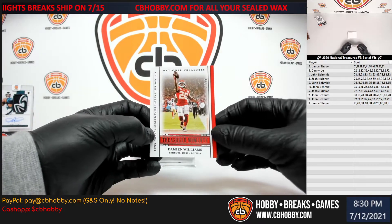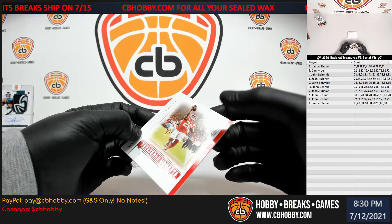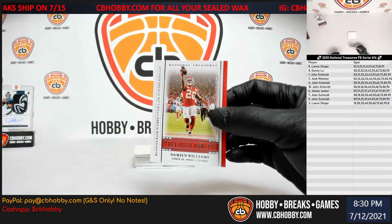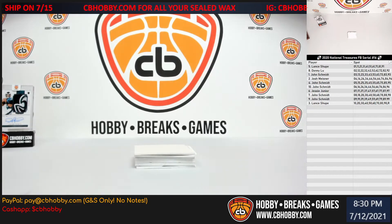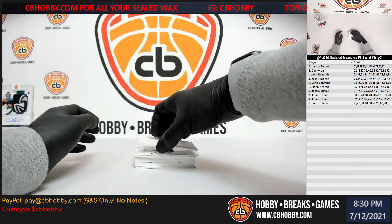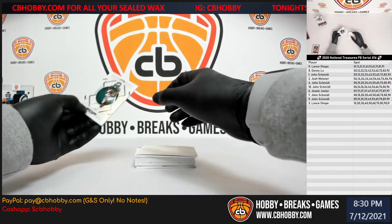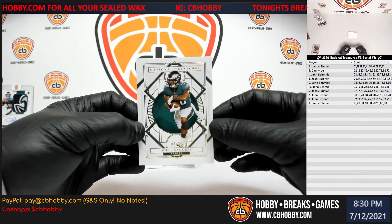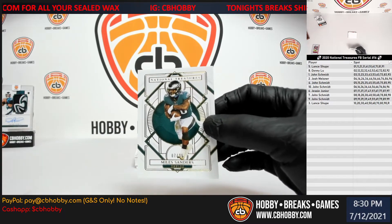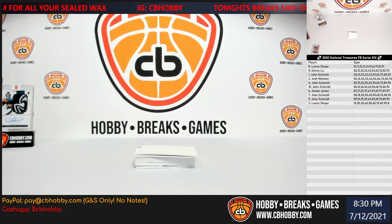First card is gonna be a Treasured Moment — Damian Williams, 37 out of 99. Gonna go to seven, Jesse. Up next is gonna be a gold numbered base — Miles Sanders, seven out of 35. Seven spot, gonna go to Jesse. Back to back sevens.